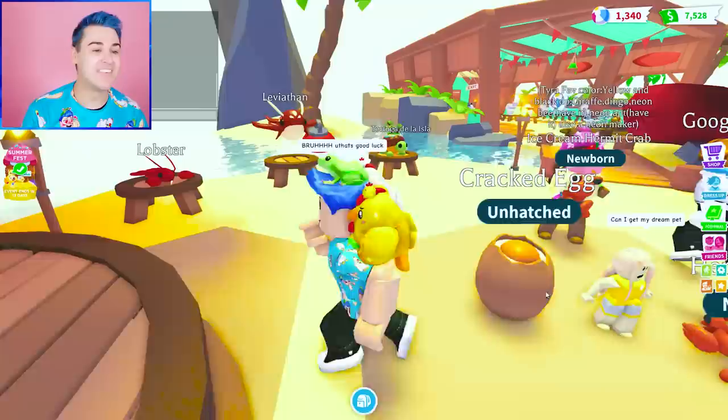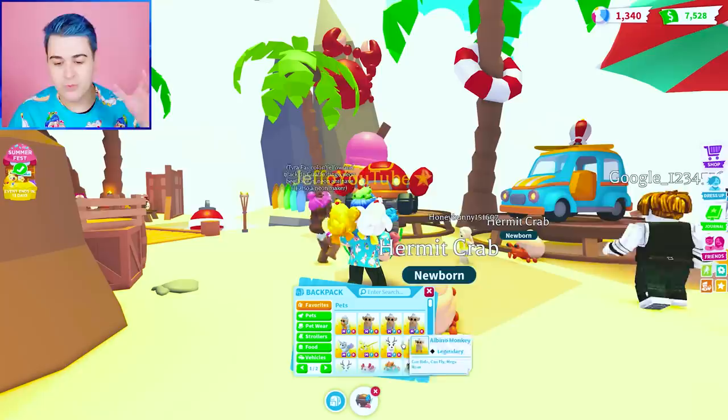We've got two Froot Loops here. Let me give you a chest. She got an ice cream — are you kidding? That's good luck. We're gonna try this. I'm gonna go on that other crab. We're gonna get on Fang and we're gonna try this hack here. We still have like 50 of these to open, so we need to hurry.